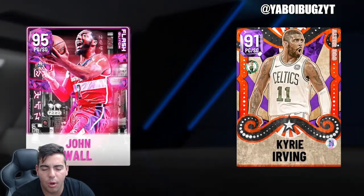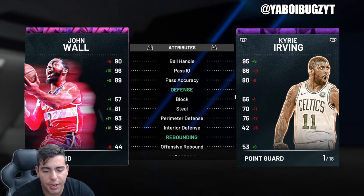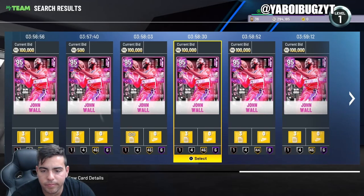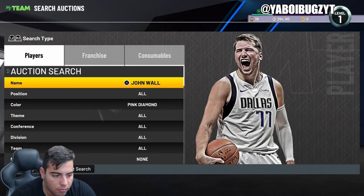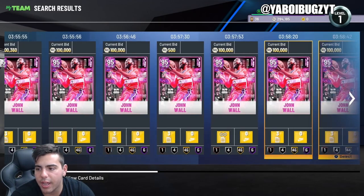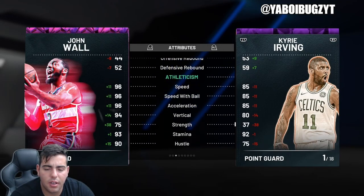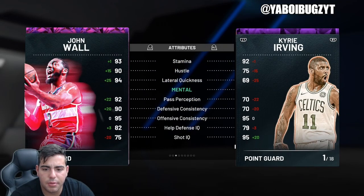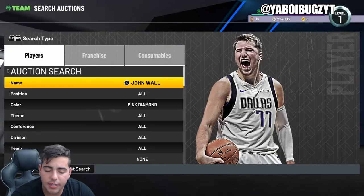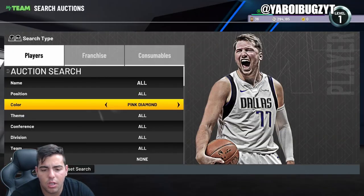We're gonna go over pricing — see what's going on with John Wall. His stats are freaking incredible. This is literally the best point card in the game hands down. As you guys know, John Wall always has some crazy speed — 96 speed from John Wall. He's gonna be so cheesy.